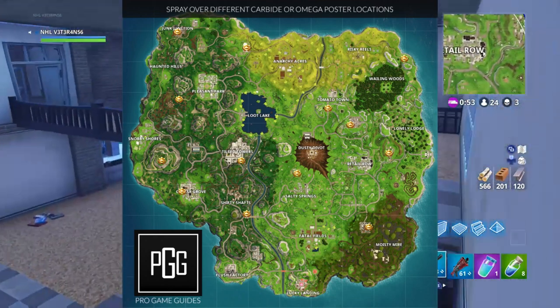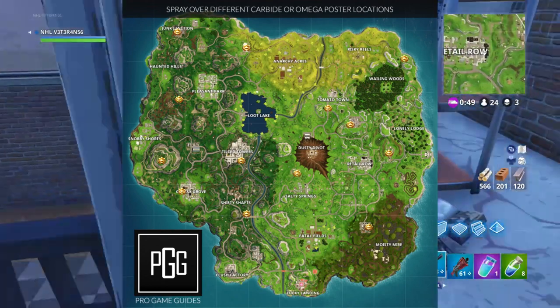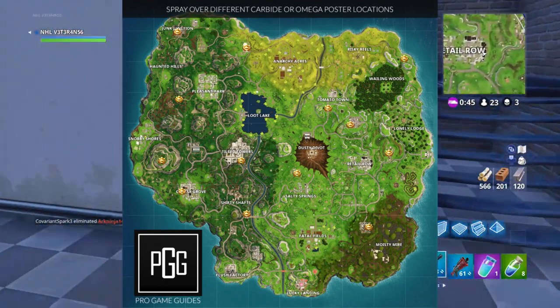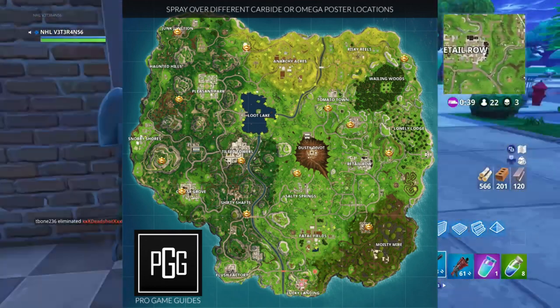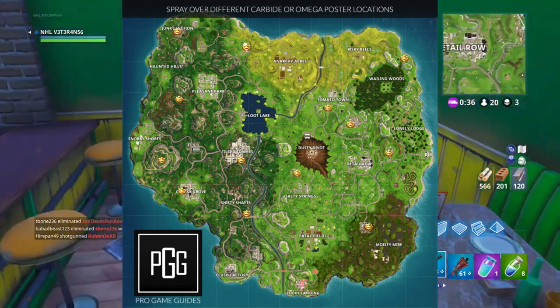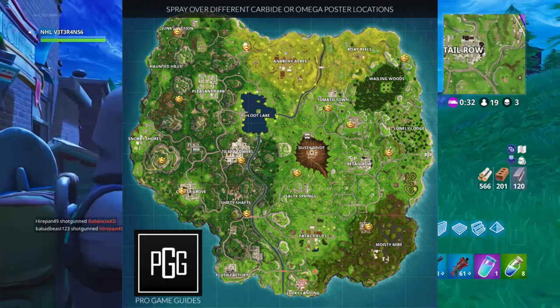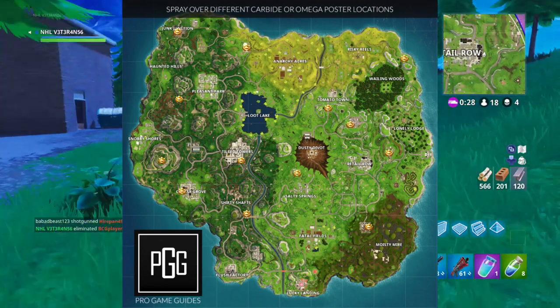We also have one at Tilted Towers, one at Shifty Shafts, and one by Salty Springs. One in the prison, one by the little housing site by Retail Row, one in basically the craters place, one in Tomato Town, one in the motel, and one by the west side of the map. So there's a bunch of them and these are all the locations.